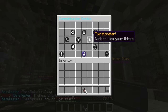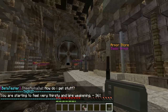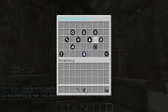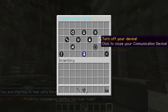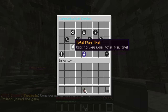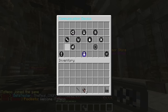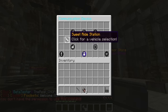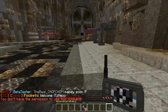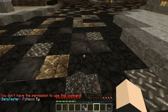The Pip-Boy has vault credits, which is the money in the game, a Thirstometer where you actually need to go drink water — I'm pretty low on water right now — and you can turn off your device. There are Minesweep minigames you can play on your Pip-Boy, total playtime, and clan commands so you can make a faction. They also have vehicles, though they're not completed yet. I did get a look at them and they're actually really cool.